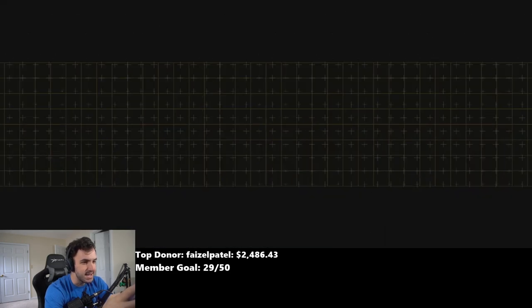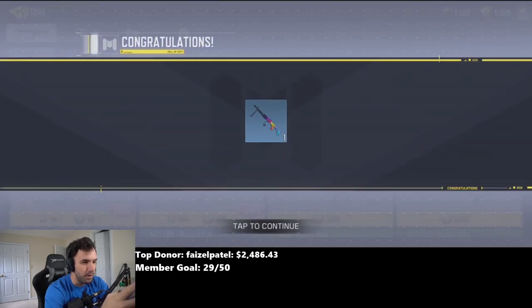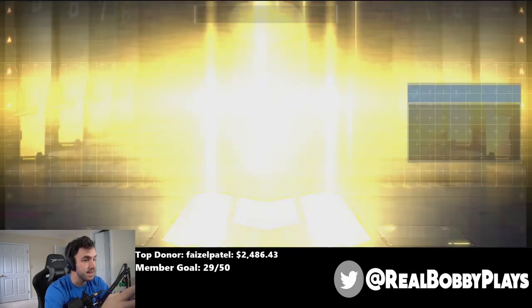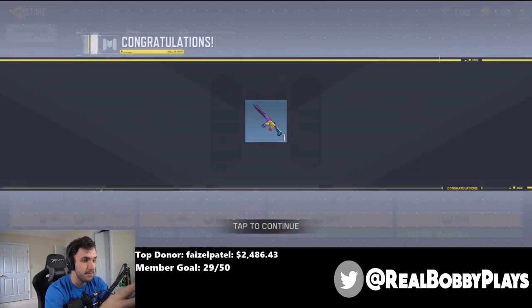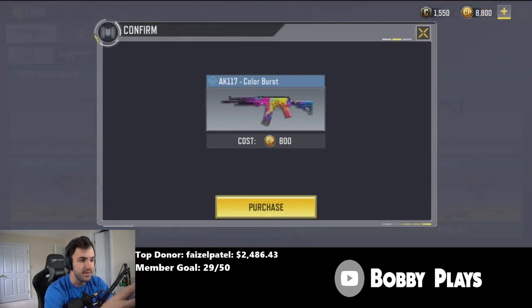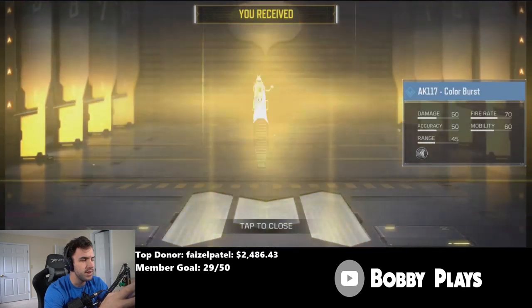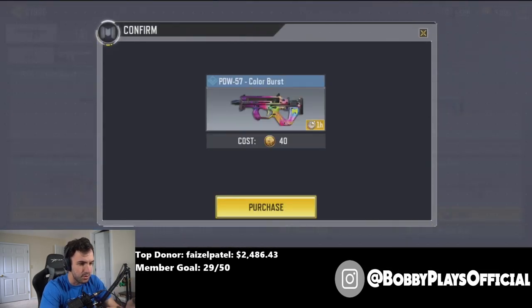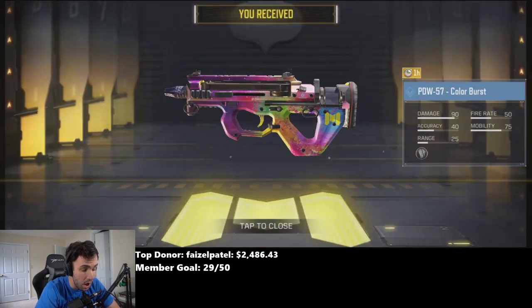The RPD Color Burst is not something we've done gameplay with before, so we'll go ahead and buy that. I haven't bought the M4 — honestly I've got nothing else to spend this CP on — so we'll get the M4 Color Burst and the AK-47 Color Burst. I'm pretty sure that's a rare one as well. We'll get the PD — I don't think these color burst weapons are currently in the game.